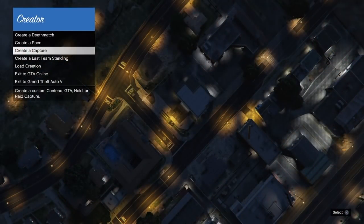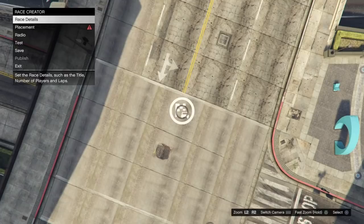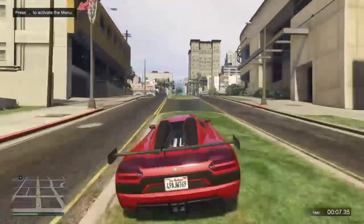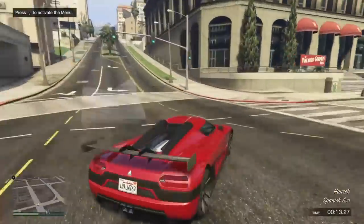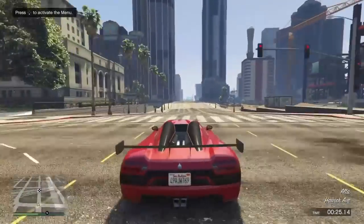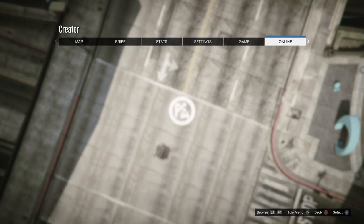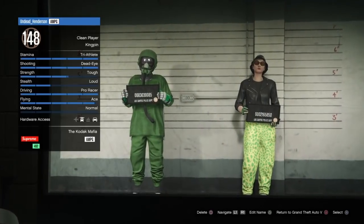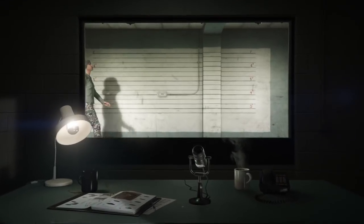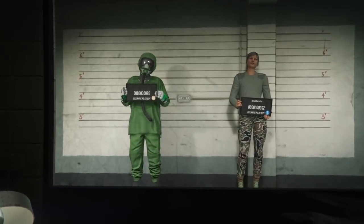When you get into creator mode, you want to create a simple point-to-point landrace. It doesn't have to be anything special — just go ahead and test it. Once the test is complete, push okay, and when you go back into creator mode, quickly open up your pause menu, go over to online, and select choose character. Then go over and delete your second character, the one you just made the two outfits on. Once your second character is deleted, go ahead and back out into story mode.